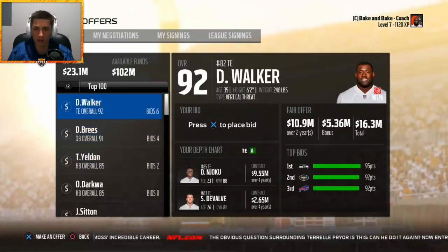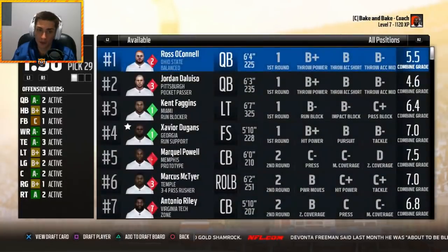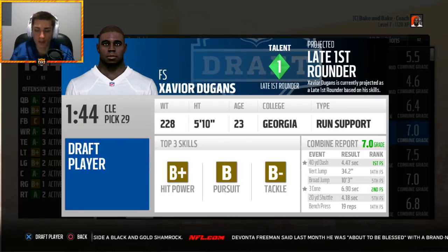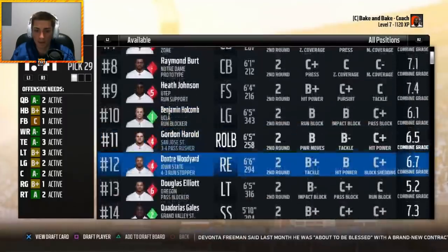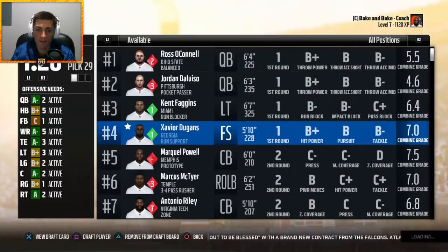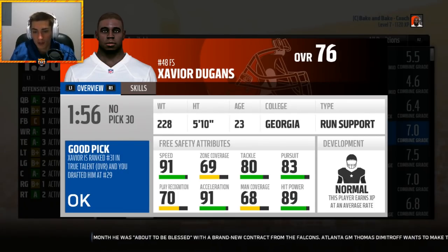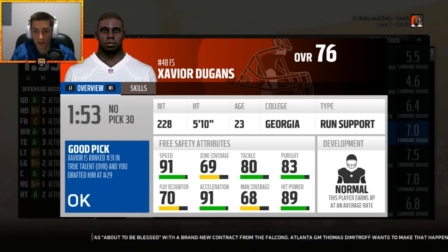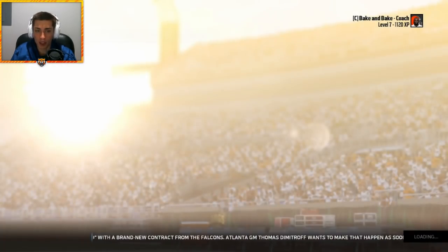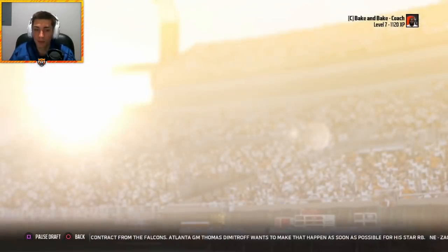The free agent class isn't very good — not interested. Pick number 29 here in the first round — we almost made the Super Bowl so we don't have a high pick. Looking at Xavier Dugans out of Georgia as a potential strong safety option. He's a run-support guy with good hit power and good speed. 76 overall with normal development, ranked 31st, taken at 29. Not zone coverage heavy but 91 speed, 89 hit power, 80 tackle.